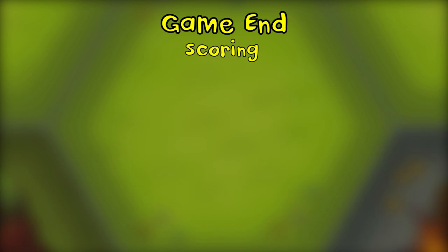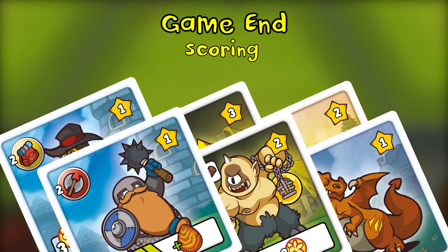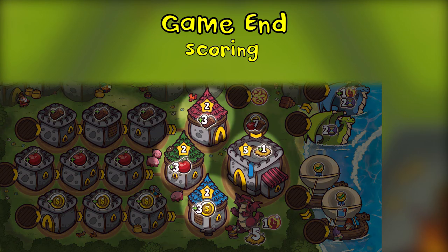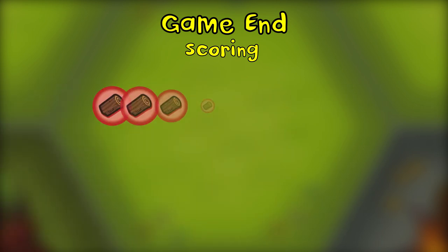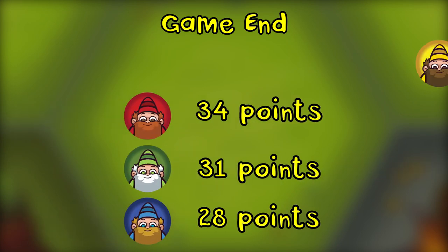Now it's time to count points to see who won. Completed quests, defeated monsters, and dragons all score victory points found at the top right of their cards. Your empire board awards you victory points for each revealed star when you completely build settlements on each production line and for a constructed fortress. Finally, for every seven resources you have in your treasury, you gain one victory point. The player with the most victory points wins — if there's a tie, the player with the most heroes wins.